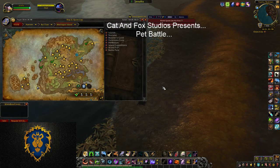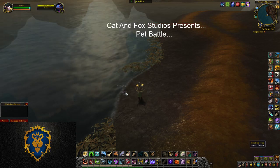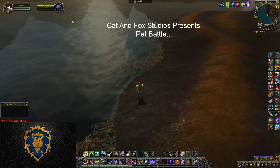Let me go to the map and show you. If you're trying to find this last yellow pet down here, you'll see I'm in the lower left hand, southern, southwest side of Mechagon Island. And there will be these three fleeting frogs. I'm going to mark one so you can see that.